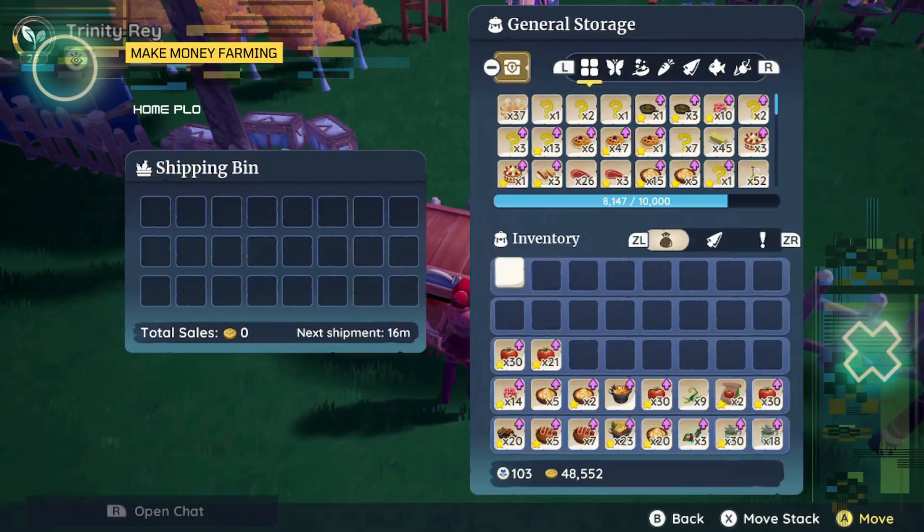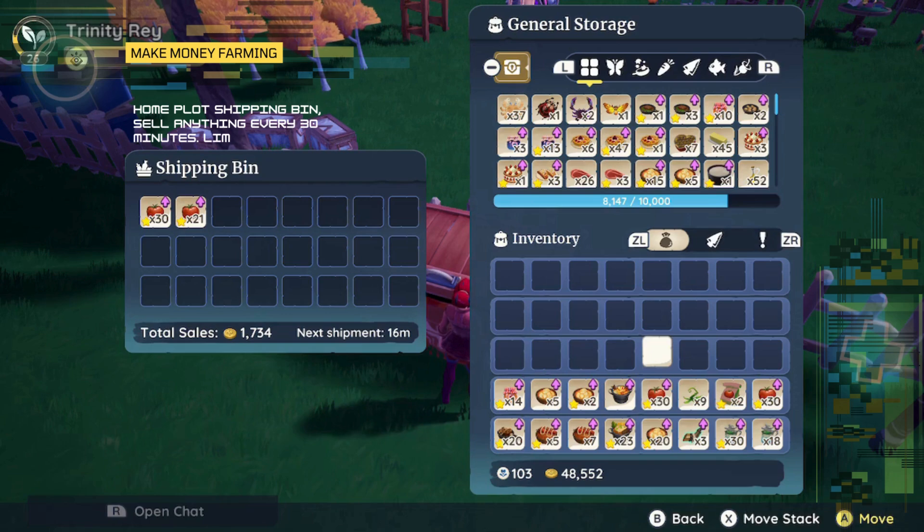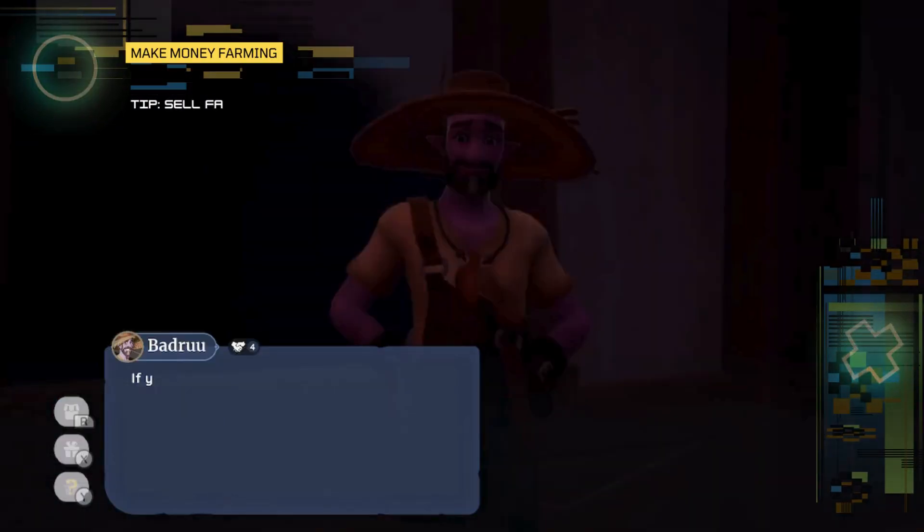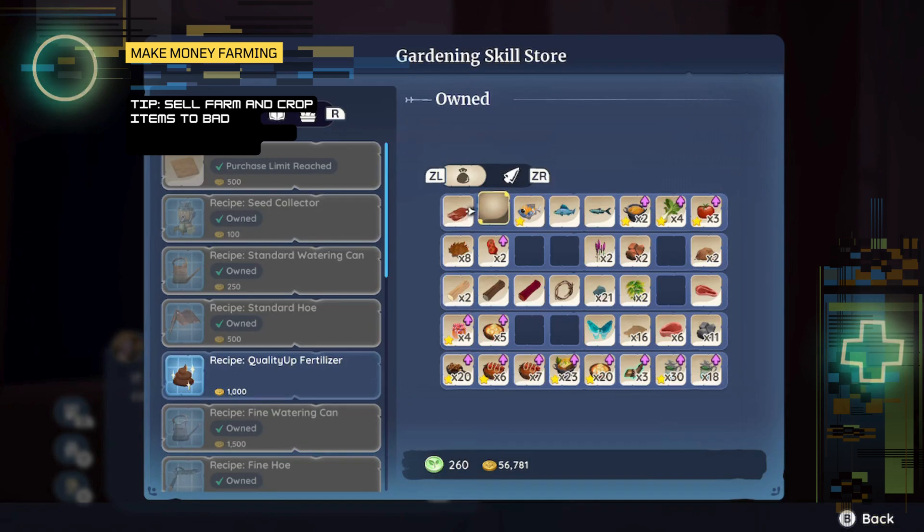In your whole plot shipping bin, you can sell anything every 30 minutes. However, you can only sell limited items. If you reach the shipping bin limit, you can do three things.